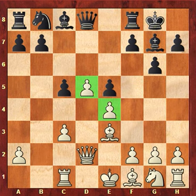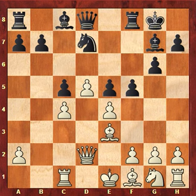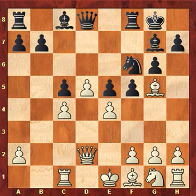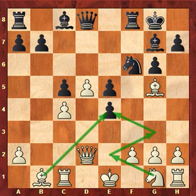So played Nd7, protecting the c5 pawn which was under attack. c4, and So played f5 — he's better developed and has to play energetically. Bg5, attacking the queen, and Nf6. We're only 12 moves into the game, but we already have a crisis here. The e4 pawn is under attack and white has to do something about it. The best thing to do would be to play Bd3, and if black takes the pawn, you can retreat the bishop to b1. Your plan is Ng1, e2, g3, and that way you will win the pawn back. At the same time, you develop your pieces. That would have been perfectly reasonable.